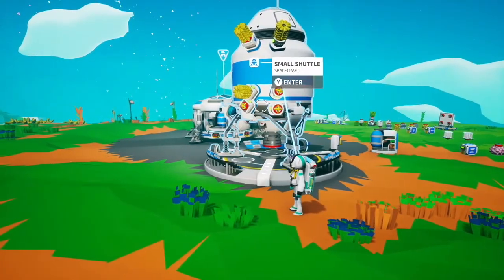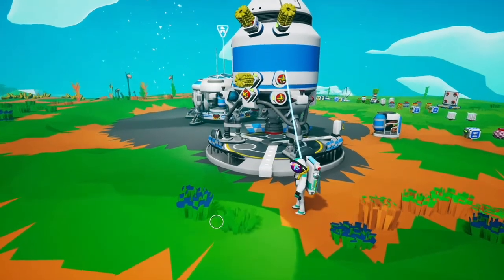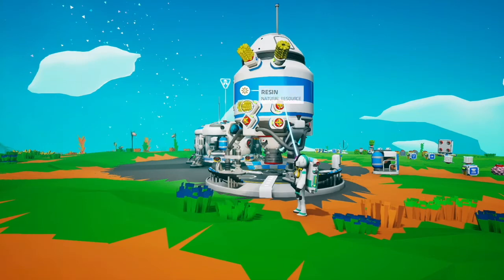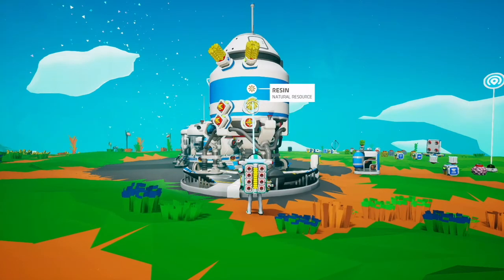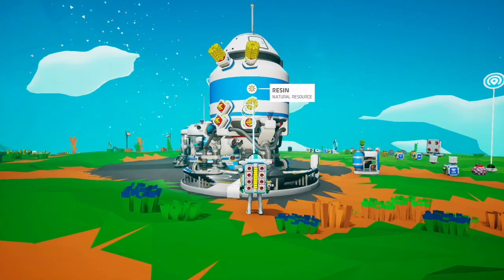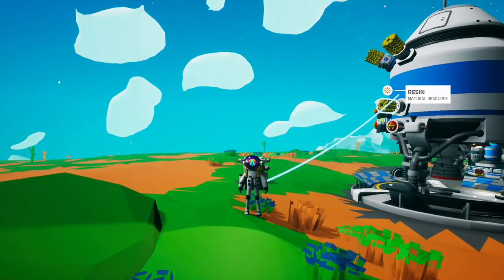The final way to add more resources to your small shuttle is with storage sensors and battery sensors, which stick to the outside of your shuttle and let you attach even more resources. Each sensor will allow one T1 object to be attached, so if you really want to, you can stick a whole bunch of these all over your shuttle. That's my recommendation for what to take on your first shuttle mission and how to pack it — if you like the video, please subscribe and thanks for watching.